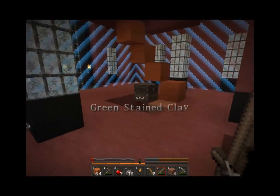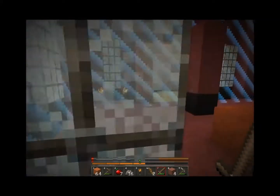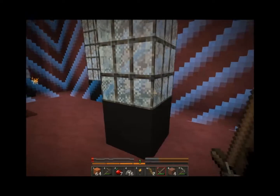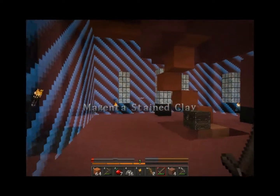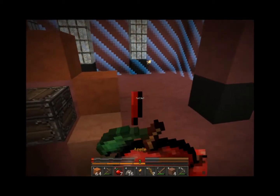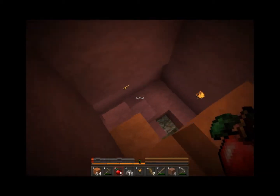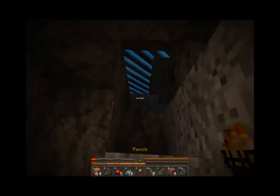We do unlock that one next, and that one, and that one — we unlock three of them next. So light gray, lime, green, and magenta — those are like some of the hardest ones to get. I'm gonna go ahead and eat some of my apples so I can refill my health really quick, because this is gonna be a pain in the butt.